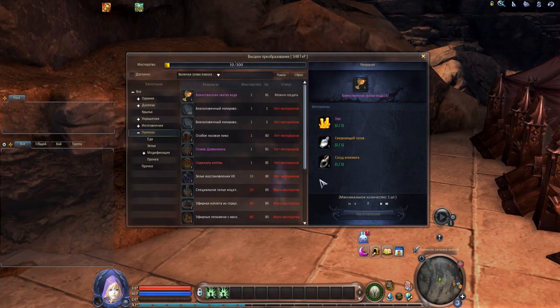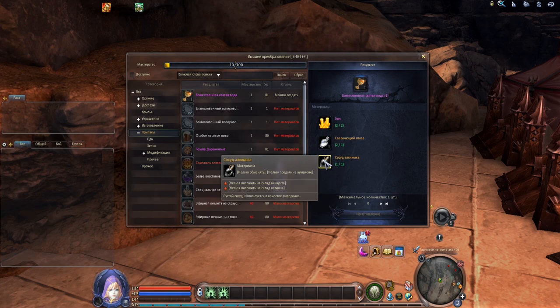Now let's move to the last material required for crafting — it's called alchemical vessel, and from my personal experience, it's the hardest item to obtain. I will try to explain why.